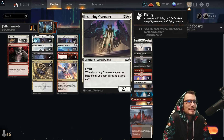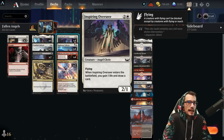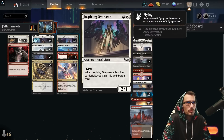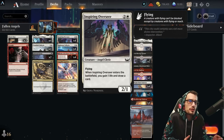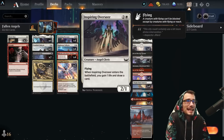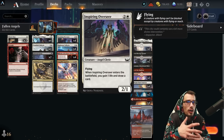The Overseer for three mana as a 2/1 with flying — it enters the battlefield gaining you one life and drawing you a card. With Font of Hope, this isn't just a 2/1; it gets bigger and badder the more angels you have in play. It's another fantastic target to copy with Kiki-Jiki for the draw and life gain.